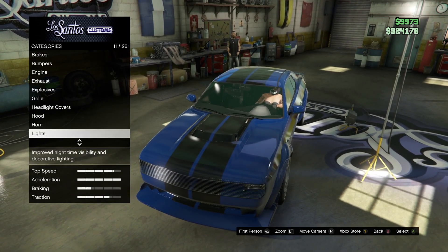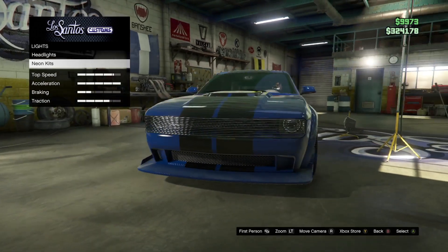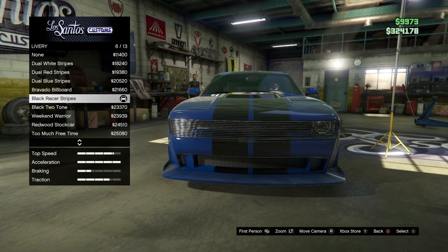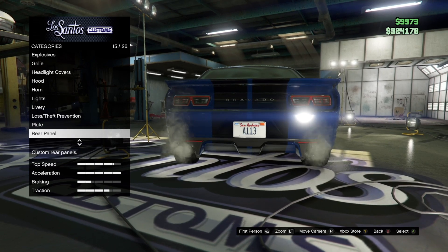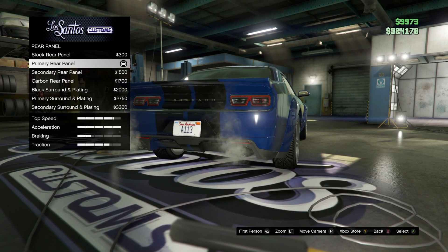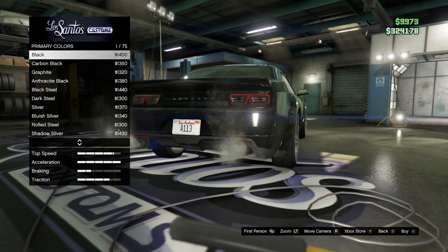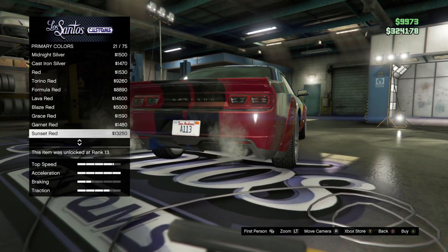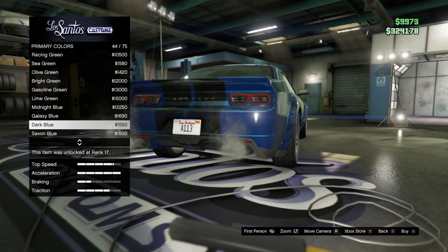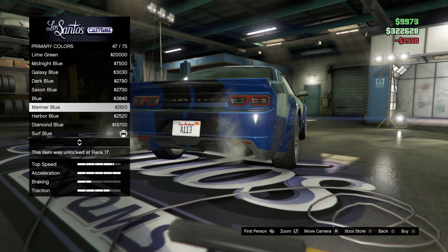Lights: neon kits neon layout — none. Livery: black racer stripes. Rear panel. Respray primary color: metallic. Scroll all the way down to the blues — it is dark blue right there. Pearl scent is midnight blue.